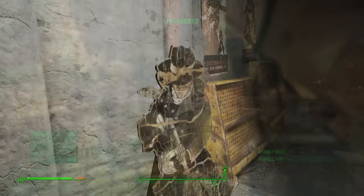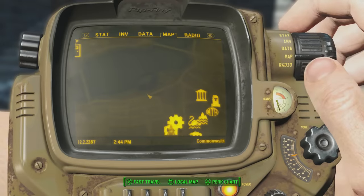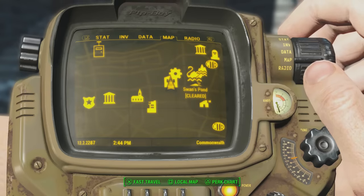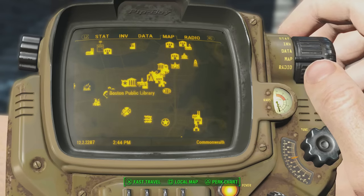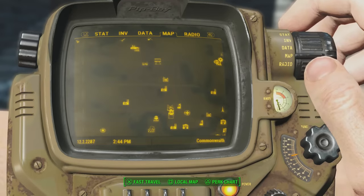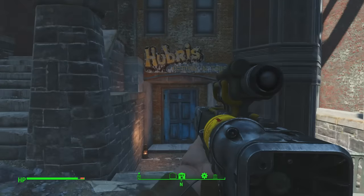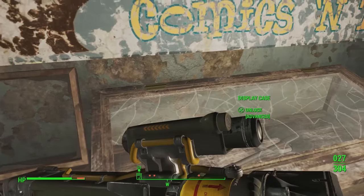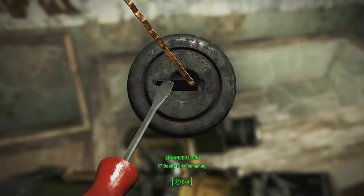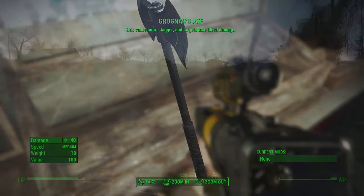While we're on the subject of melee weapons, why not check out Grognak's Axe. This is probably one of the easiest ones to obtain in this compilation. You can get this by going over to Hubris Comics — here's the map location, not too far from Swan's Pond. Go inside Hubris Comics, look to your left, and there'll be an expert case that you need to unlock. Inside of there you will find Grognak's Axe. It's a great melee weapon that fans of that playstyle will definitely want to obtain.